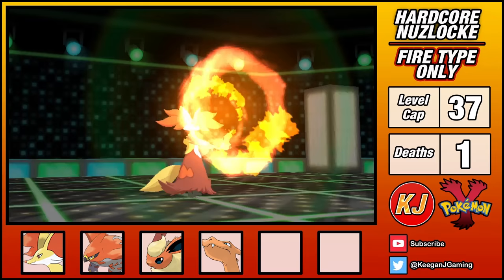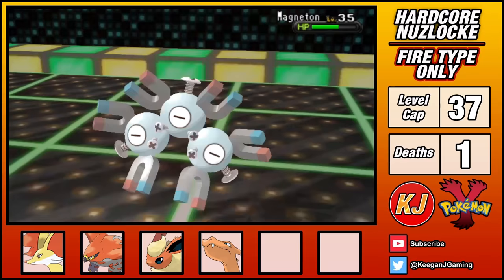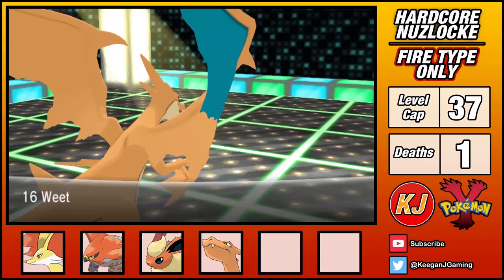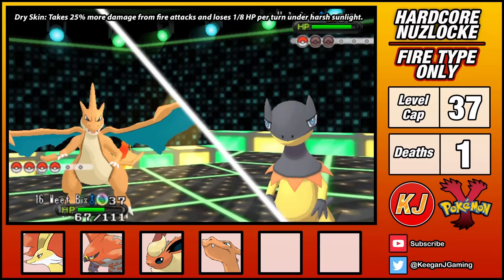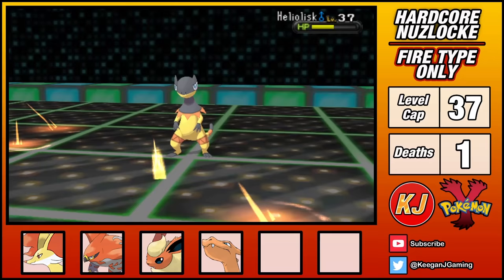Magneton is next, and it's a little tricky due to its Sturdy ability. I use this to my advantage and hit it with Mystical Fire, which not only does big damage but also lowers Magneton's Special Attack. Clemont continues to drain his Hyper Potions, and I nerf his Special Attack by 3 stages. I'm now clear to switch into Charizard, and comfortably live a Thunderbolt thanks to Magneton's lowered stats. After Mega Evolving, Magneton is easily cleaned up. This leaves only Heliolisk. I can't guarantee a one-hit KO with Flame Burst, so I use Protect to stall one turn. Thanks to its Dry Skin ability, Heliolisk takes some small damage from the sun — this chip damage makes all the difference, and I'm guaranteed to finish it with Flame Burst on the next turn. It was a little dicey, but Mega Charizard is already paying dividends.